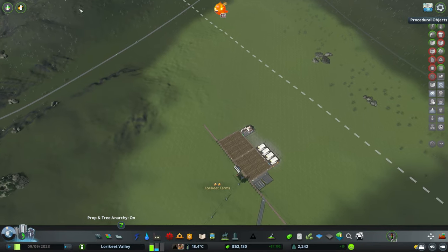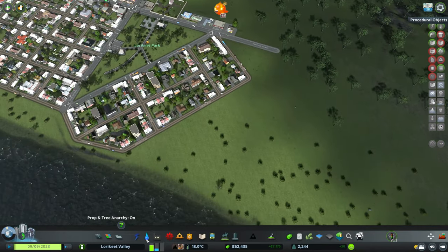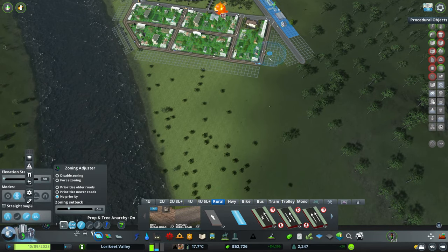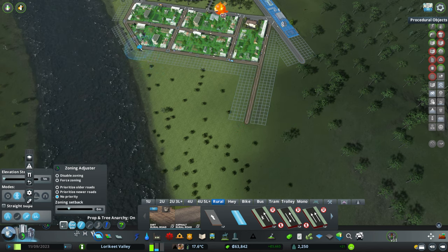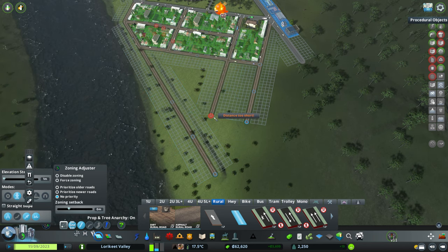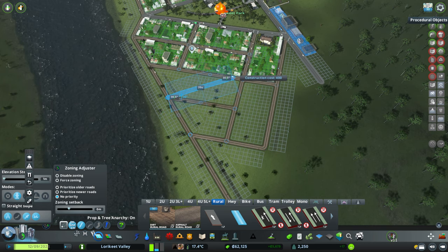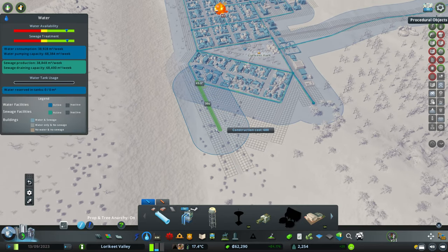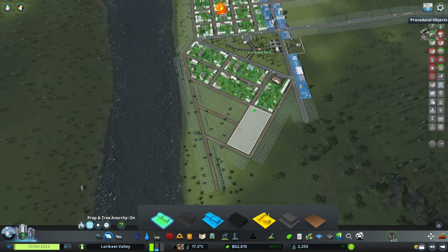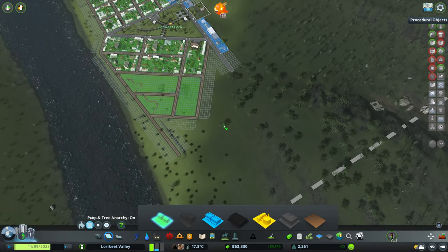We just need to think about how we'd get our road to join up there. At the moment, we need to be laying down a bit more housing as well. One thing I've noticed about the Population Revisited mod is that you have a lot less residents per dwelling, so your housing demand is so much higher than it is with the vanilla handling of residences. But that's alright - it allows you to have a little bit more suburban sprawl with that increased demand for dwellings, so it's not necessarily a bad thing.